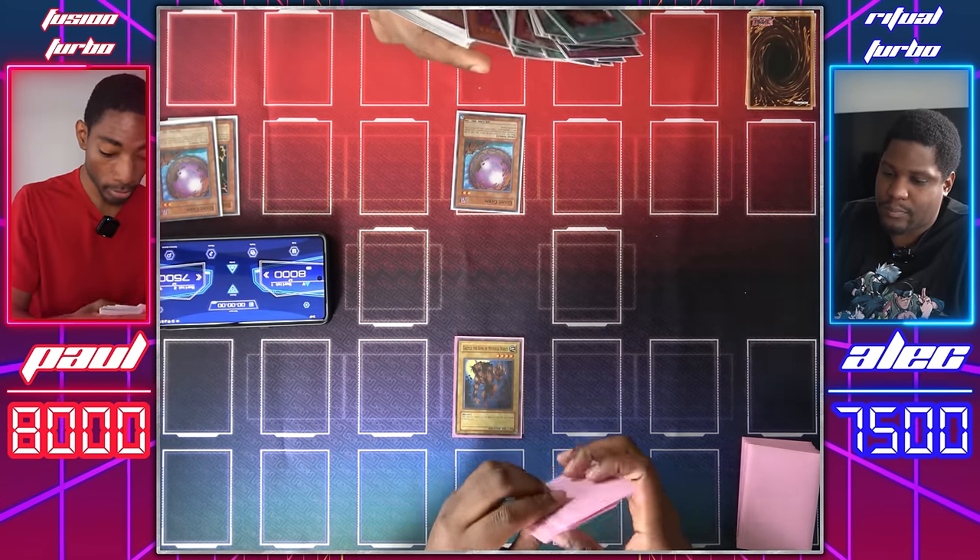I draw. I'll use Upstart Goblin — I don't want to give you life points, but I need a good draw. Normal summon Mystic Tomato. Mystic Tomato attacks the Time Wizard. Main Phase 2, I'll use Fissure and end my turn. Draw! Flip summon Hane-Hane. Okay — send that Tomato back to your hand. I know my Hane-Hane will get swung on for it, but I have no problem with that. Enter battle, attack for 450. Pass. Draw. Normal summon Mystic Tomato again. Attack the Hane-Hane. I set a card face down. Your move.